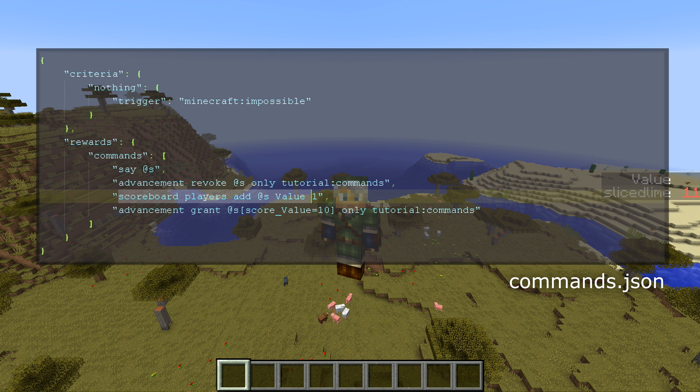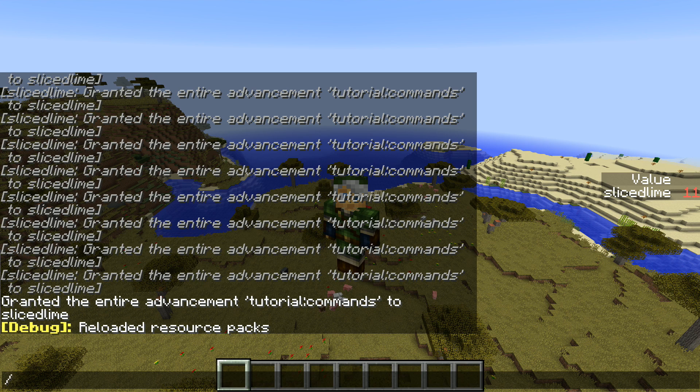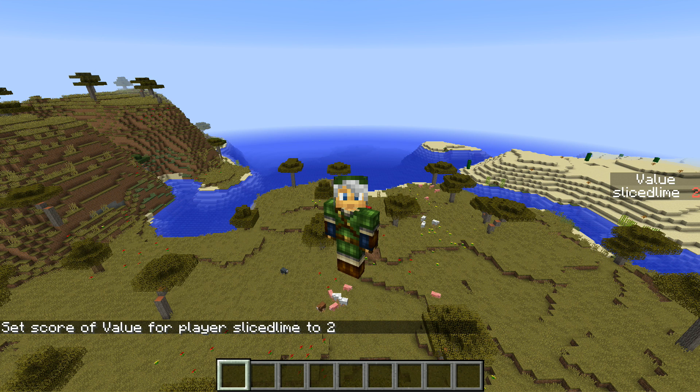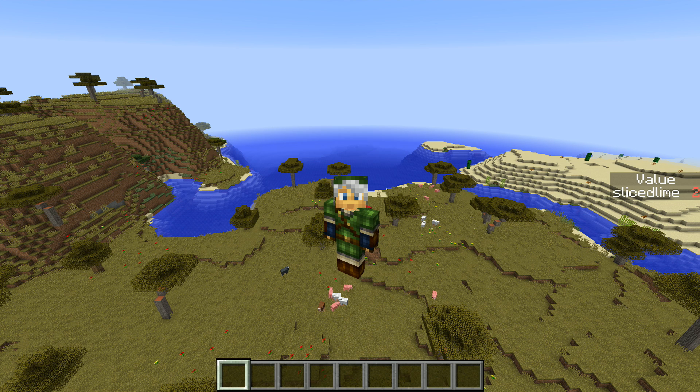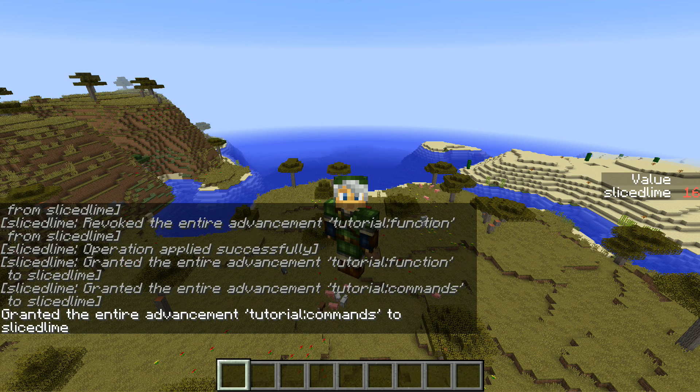Let's go back to the commands advancement and call this function in here. Instead of adding one to value, we are going to square the value. So advancement grant at s only tutorial colon function. Now we're granting that function, then we're testing whether the score is still 10 or less, and in that case we're repeating ourselves. Let's go back into the game, reload our JSON files. And we're going to do scoreboard players set at s value 2, because otherwise this will turn out badly. So we have a value of 2, and we want to square that value until it becomes 10 or more.